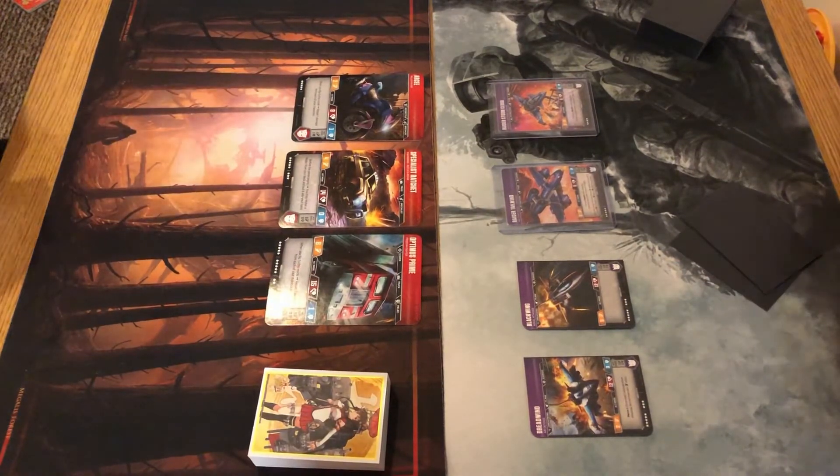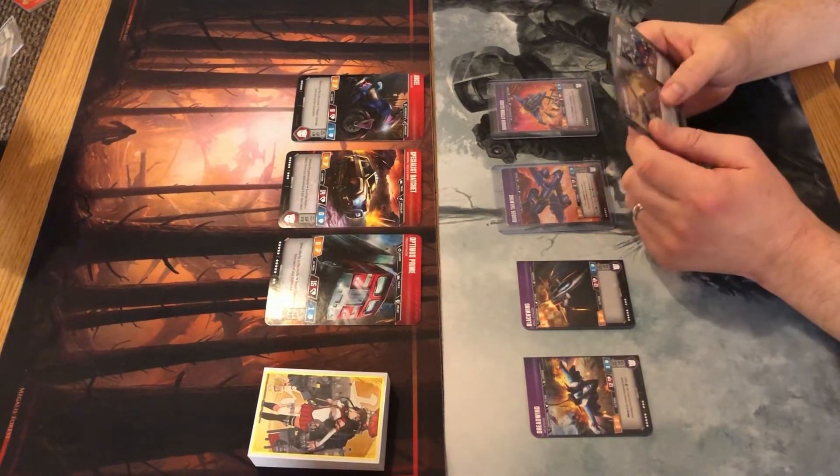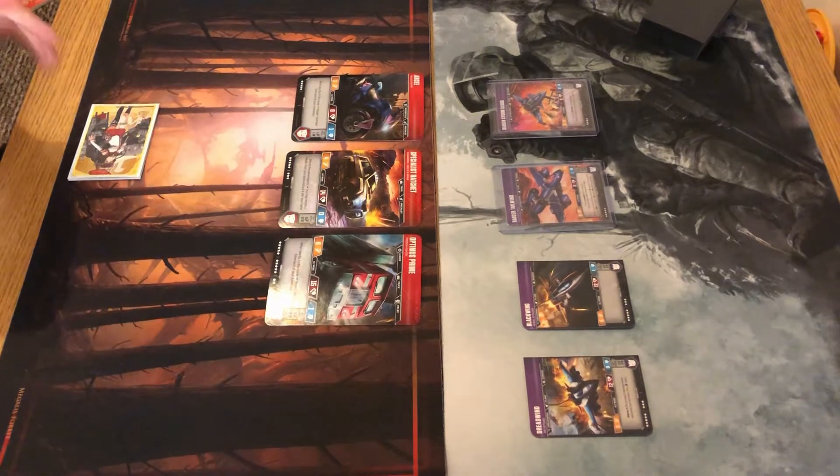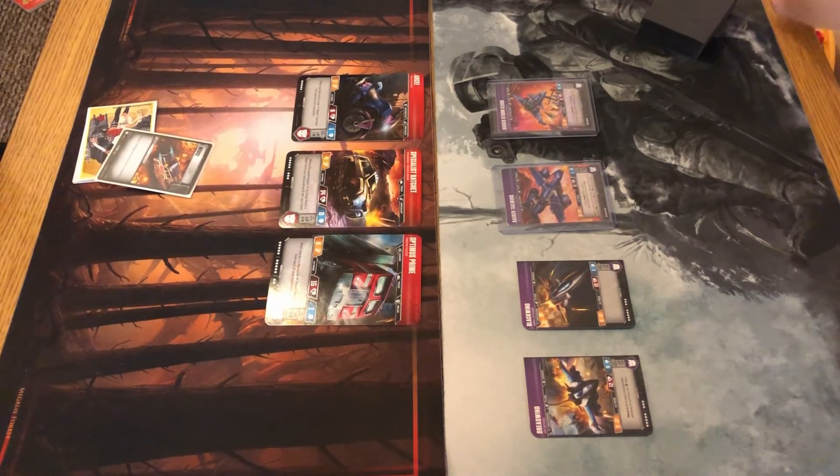Game two begins. Graham won game one and Dave has opted to go first this time. Graham searches for his Medic — he forgot to do it initially. Graham jokes about having two Medic artworks. Dave mentions it's funny that Graham built a Ratchet deck the same week he did — the only difference is Dave runs Detritus over Prime to get some opportune repair shenanigans.